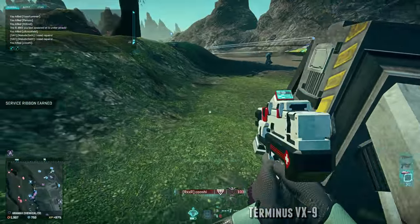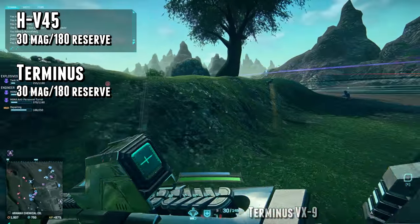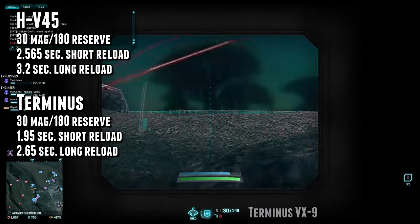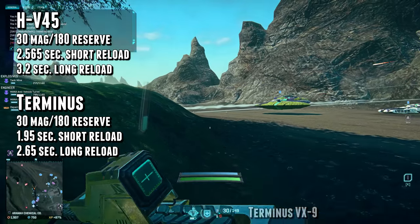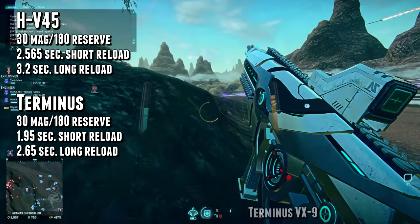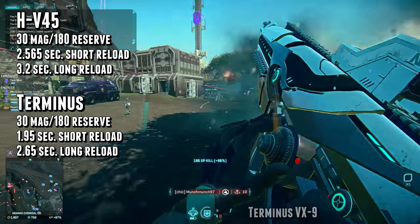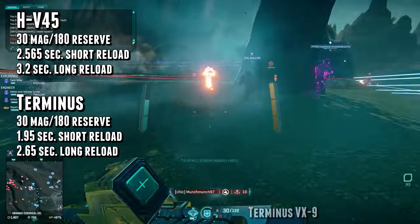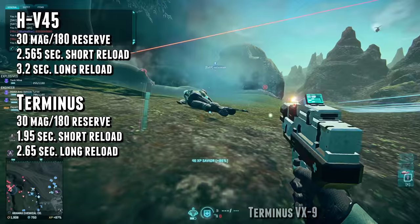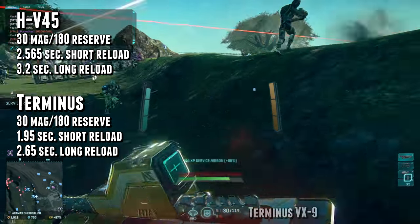Magazine size and ammo capacities are the same at 30 rounds per magazine with 180 in reserve, but their reload speeds are substantially different. The HV45 has a short reload of 2.565 seconds and a long reload of 3.2 seconds, while the Terminus has a short reload of only 1.95 seconds and a long reload of 2.65 seconds. Almost a second longer short reload is a pretty big downside for a close quarters weapon, and based on how often you find yourself reloading, you may want to avoid the weapon entirely just due to the poor bullet economy.